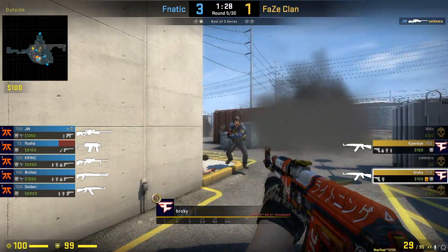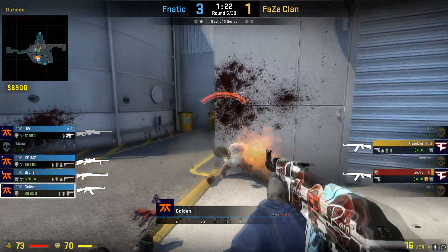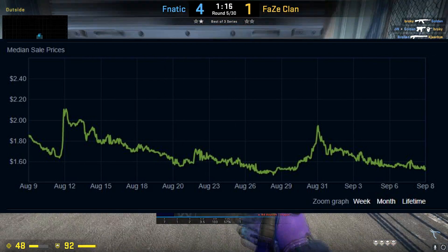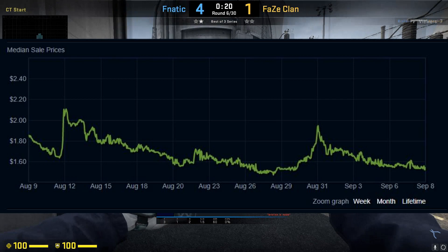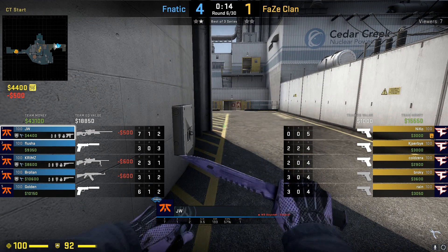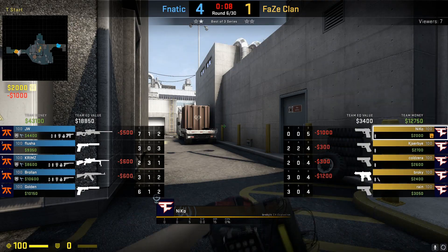Another thing to keep in mind is that cases are obviously a consumable item. If they have items of value in them and aren't in the active drop pool — for example, the Breakout case or the Shattered Web case — they're going to go up in the long term. They will have price spikes up and down based on hype, especially the Shattered Web case, which is like a roller coaster on the market currently. It seems like things are finally starting to flatten out, and it's not a bad time to invest in something like the Shattered Web case or the Breakout case.